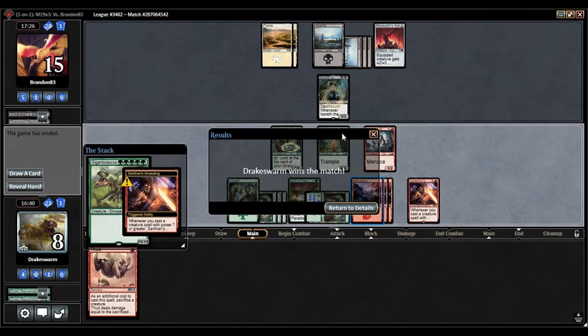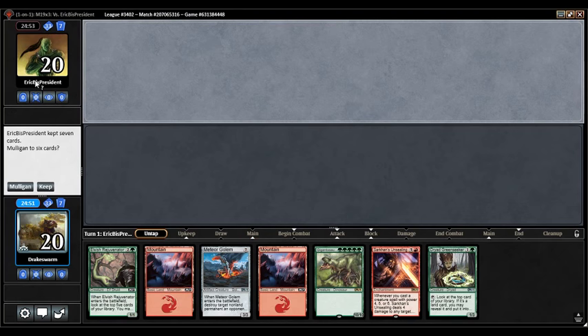Our Dino Tribal deck got there! We have three or four dinos in our deck. Let's see if we can repeat the success in our other rounds. See you in Match 2. Eric B is president, I assume. This hand is so close to being good — if one of these mountains was a forest that'd be great, but Gigantosaurus is basically already a mulligan in this hand. Meteor Golem is close to a mulligan and Sarkhan's Unsealing isn't looking great. I think on the draw I'm supposed to mull this.